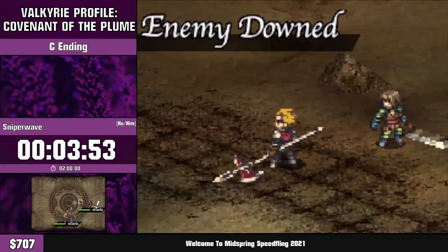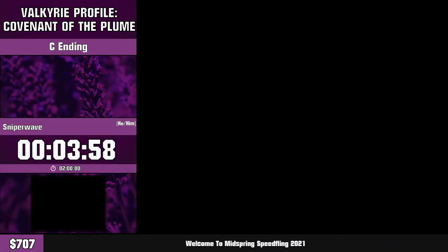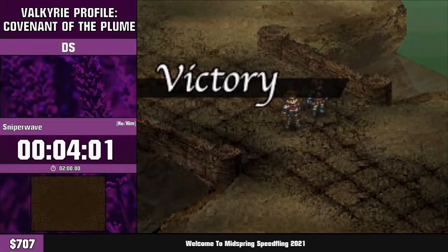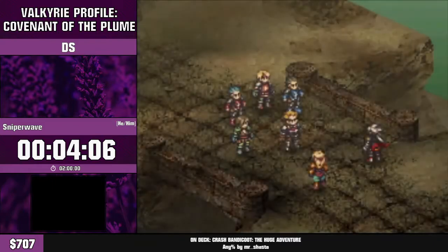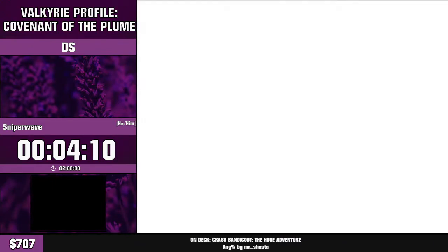Huang basically taught me how to properly route the game, and from there we kind of broke it down to the 1:44 that is now the record. That's a lot of talking — sorry. This first fight is basically an explanation of how the combat works. We're using the two guest characters as they're level 10 compared to our main characters at level one — it's just faster.